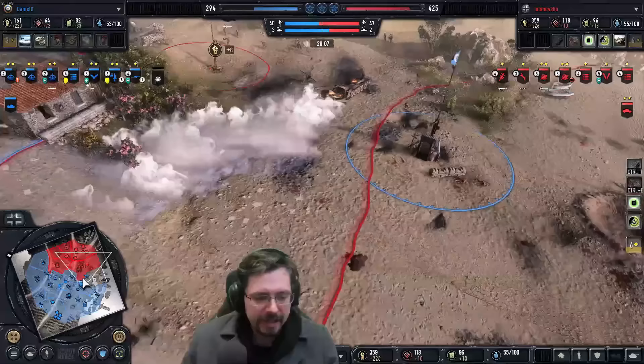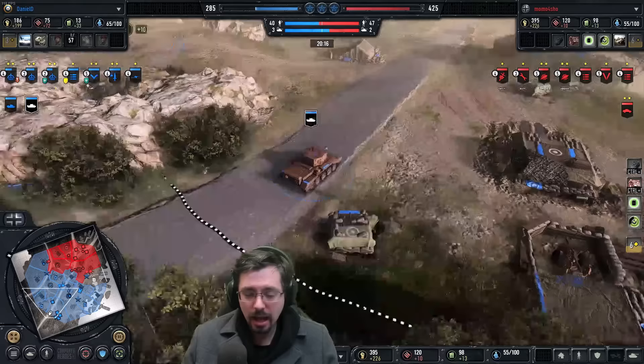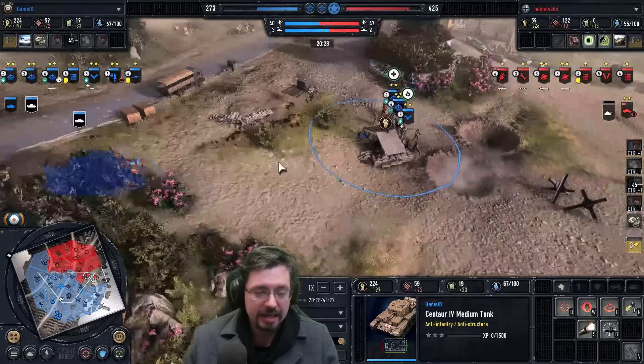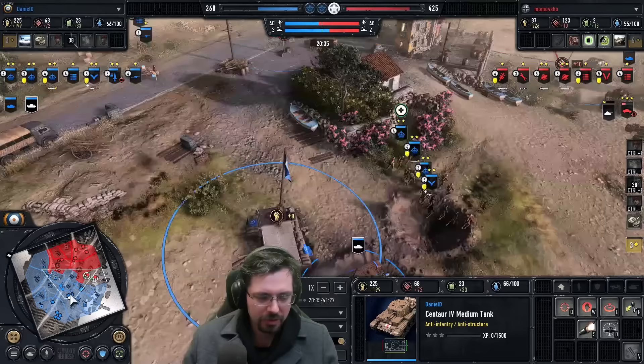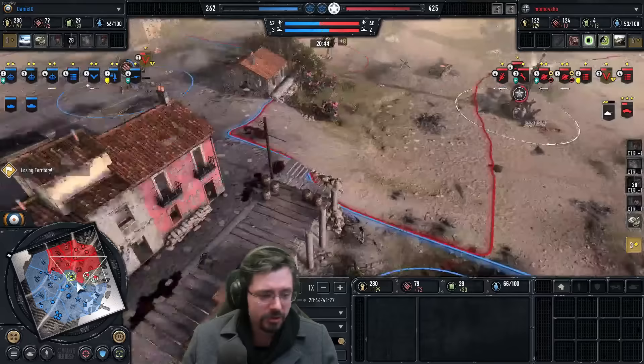So maybe Momo has a glimmer of hope here to get back into the game. His VPs aren't looking too hot and his map control is shocking, but maybe he can do something. It looks like Dan has gone for a Centaur — it's the one that acts kind of like a Brummbär with its round type, very good against support weapons and infantry. It's behind cover. Possibly a good choice here to deal with the Shreks if they're hiding behind cover.